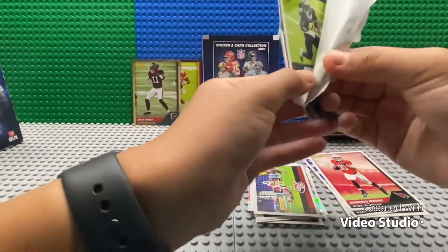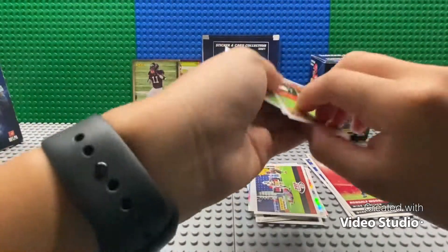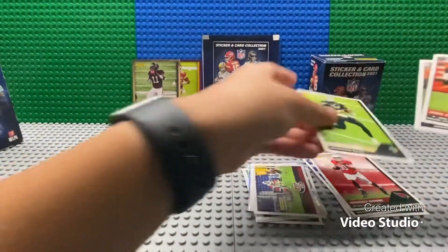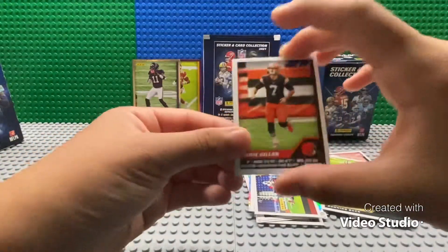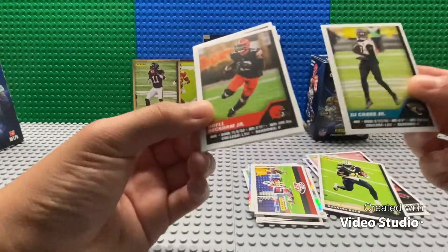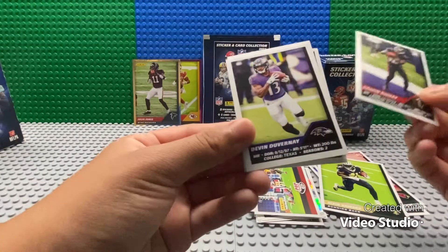I've actually gotten two or three parallels — both of them are blue and then one silver. Anyway, we've got Alvin Kamara and we have Jami Gillan, DJ Clark Jr., Odell Beckham Jr., and Calvin Ridley.